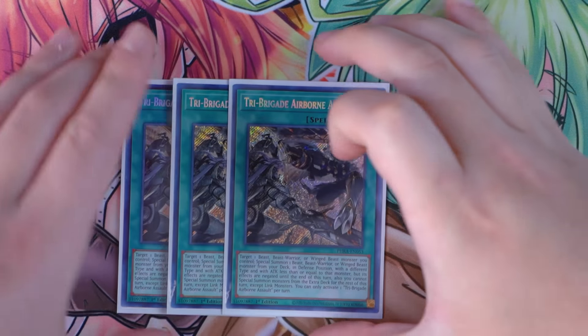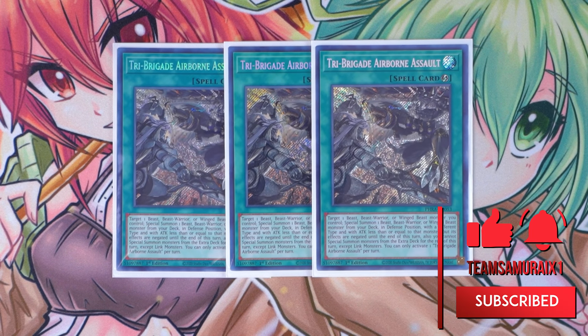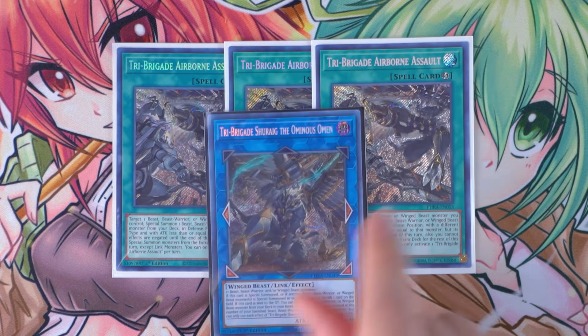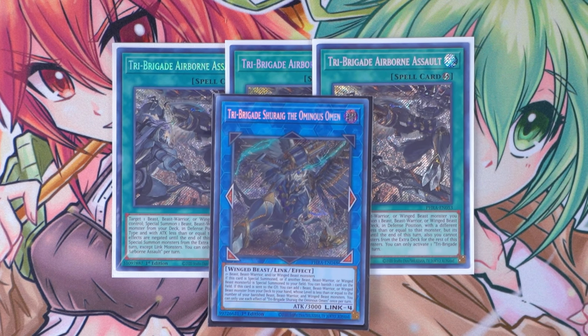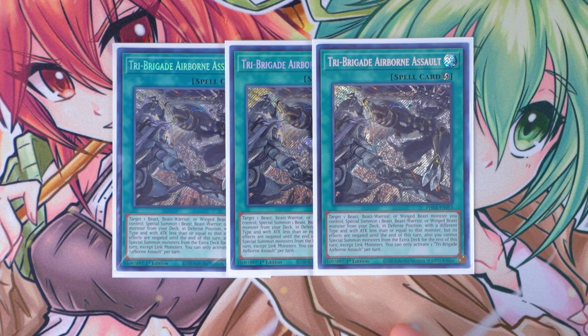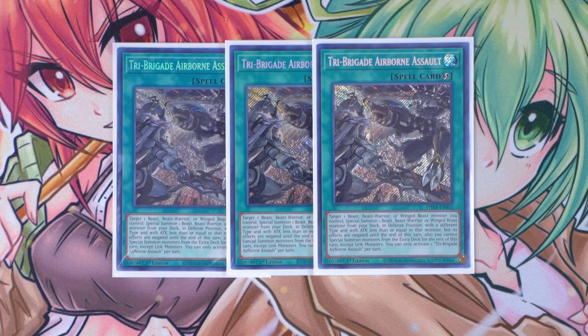Next off, for your spells, I'm playing triple Tri Brigade Airborne Assault. This card is absolutely phenomenal — it's a quick play, which is really important for Tri Brigades. What this card does is tribute one beast, beast warrior, or winged beast monster you control to special summon one beast, beast warrior, or winged beast monster from your deck in defense position with a different type and with attack less than or equal to that monster — but its effects are negated until end of turn. Also, you cannot special summon monsters from the extra deck for the rest of this turn except for linked monsters. The most important part is it gets access to cards like Whiptail directly from your deck, so you can reattach it to Dryden during your turn. With Shurag on the field — if another beast, beast warrior, or winged beast monster is special summoned to your field, Shurag can banish one card on the field, and this effect doesn't target. So Airborne Assault plus Shurag provides a non-targeting interruption.